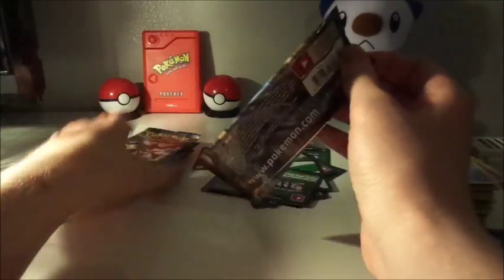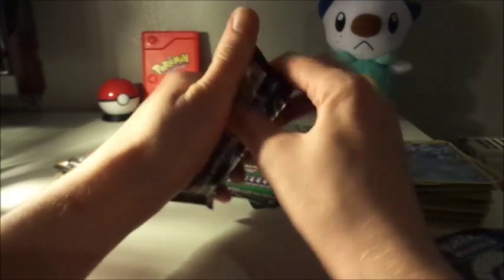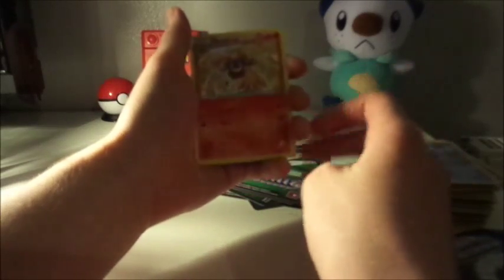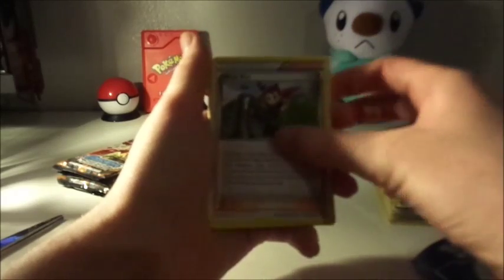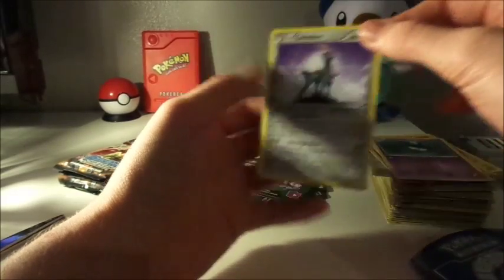So we've got ourselves quite a few packets left — one, two, three, four, five, six packets left. That's plenty of cards for a Xerneas Break — I just really want one, probably not going to get it. Got ourselves the Monferno. Ninja Boy. Klink. Ponyta. Deino. Litwick. Nosepass. Chimchar. Reverse Holo Lampent. And we've got ourselves another Musketeer Keldeon.